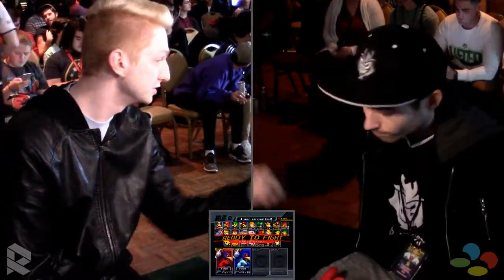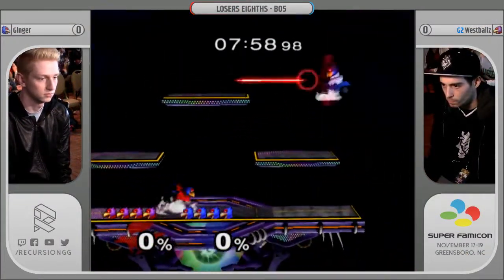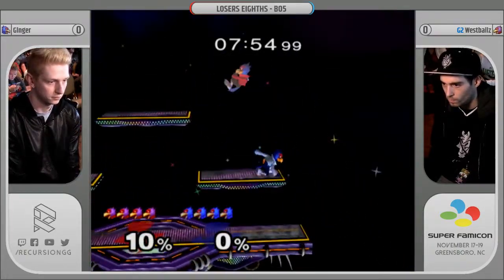We're here between two of the best Falcos in the nation: Ginger from Michigan and West Coast's West Falls. This is a rematch of Big House, where Ginger took it. This is going to be an interesting best-of-five set. The Big House set was a best-of-three that Ginger took.